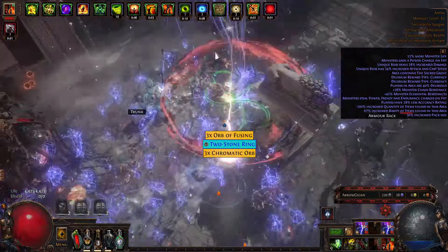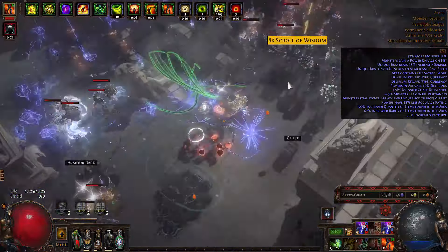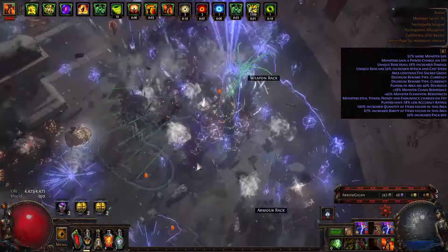What's nice about Storm Rain is, as you can see, it also just goes everywhere. Here's a 40% delirious map, and so this is the poor man's lightning arrow build in my opinion.